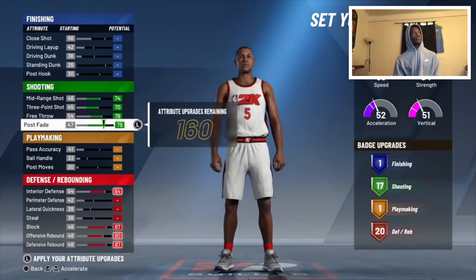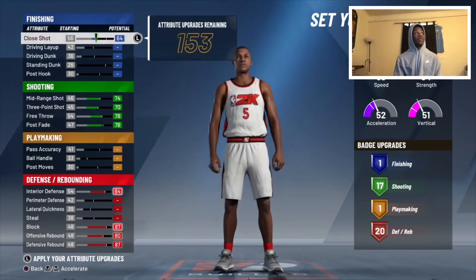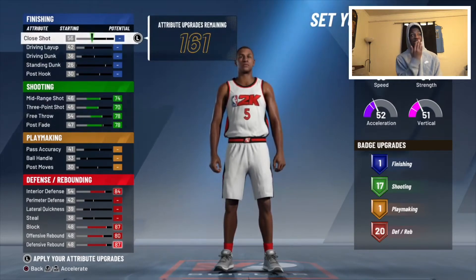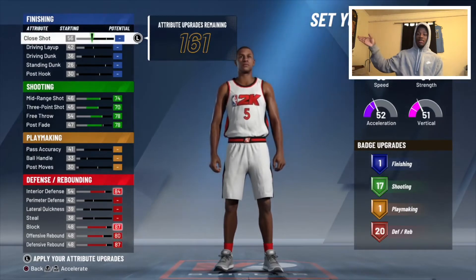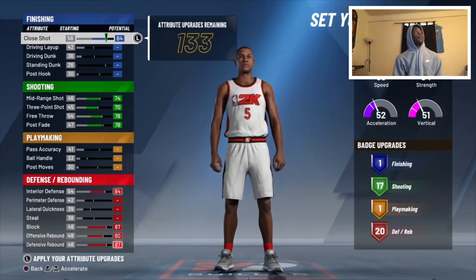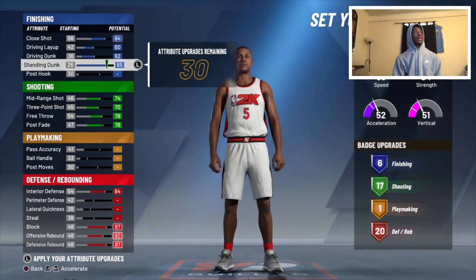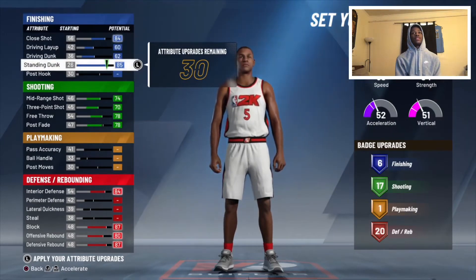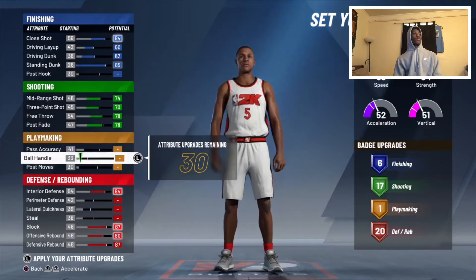Next thing I did was max out his close shot. Even if you leave it at minimum, 2K still has close shot at like a 46 or 48, so either way you're already higher than what his actual 2K rating registers. Also max out close shot, driving layup, driving dunk, and standing dunk — that gives you six finishing badges.